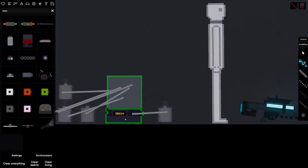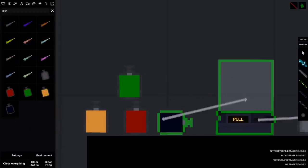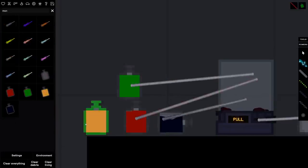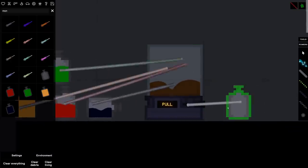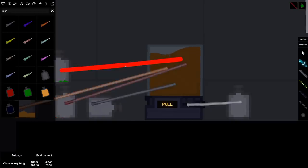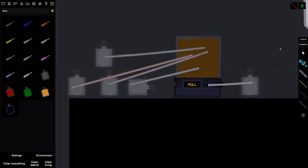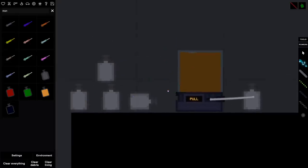I kind of screwed that up, so let's pull these again. Yeah, you can drain it right into one here. Let's pull all that liquid out — that is gross looking. I wonder if this does anything special. I want to see some modded flask — what kind of flask do you guys want to see?